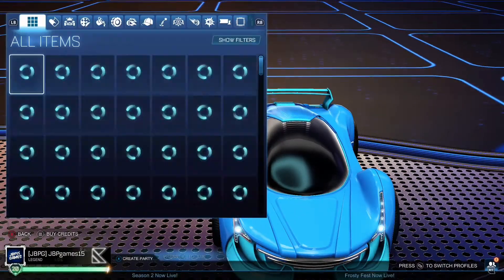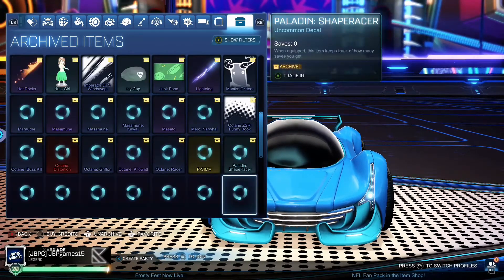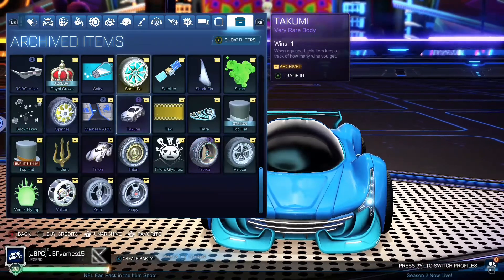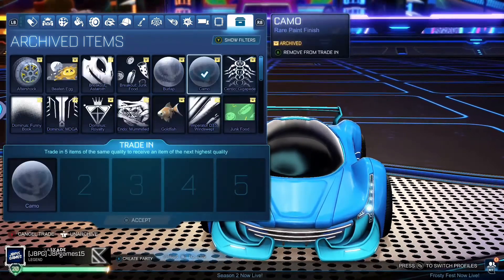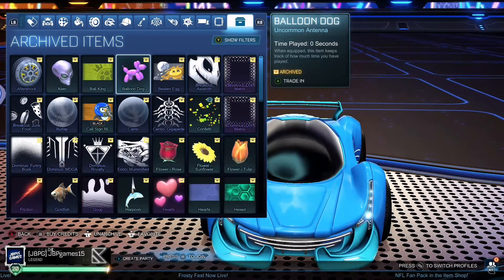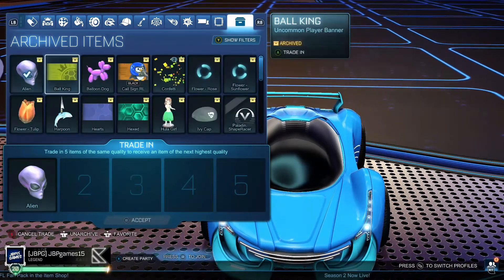This is taking forever - welcome to another episode. All of these are non-crate items, most of them are uncommon, but they really add up. Now it's time to trade in all of the items and see what I get. I am four imports away from getting a black market by trading up. First we're going to do all of the uncommons and see what we get.